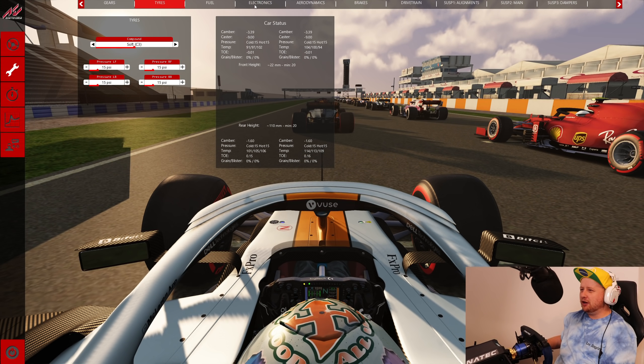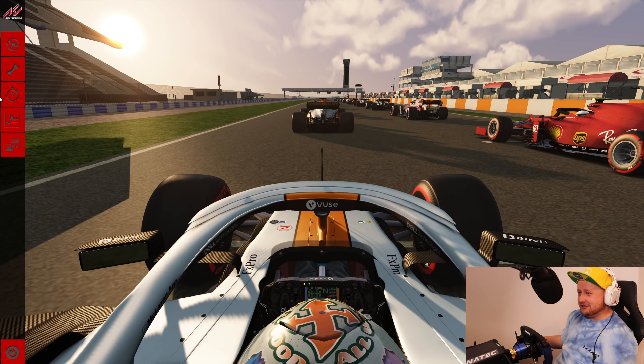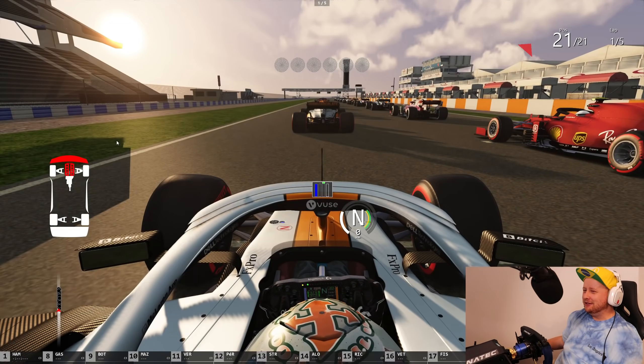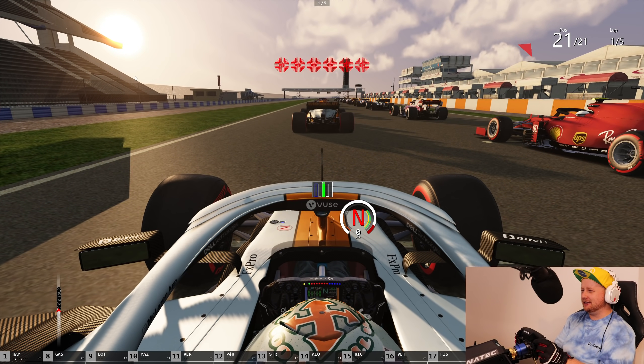We're going to change the tyres — I was running on the C3s. Definitely not an excuse. We are now going to throw ourselves into the race. It might actually be a little bit easier for me because we've got other cars as a reference. So let's give this a rough go and see if you can overtake around here or if the racing's enjoyable. Here we go — first race around the Losail circuit here in Qatar. We are the guinea pigs.